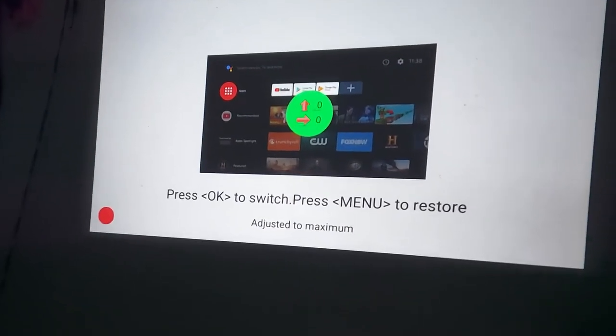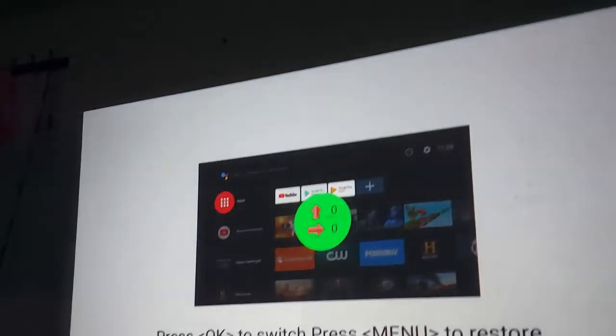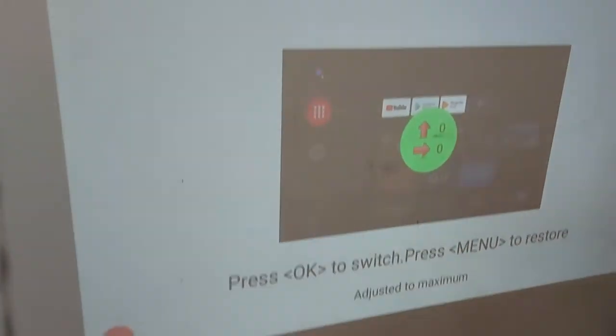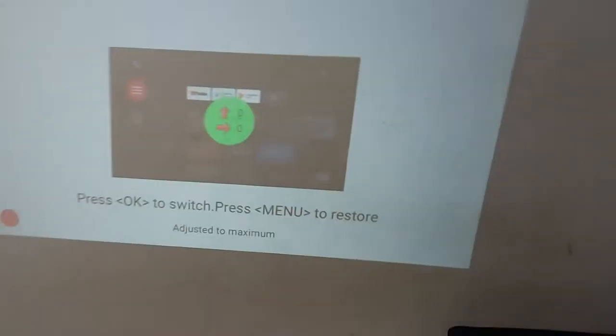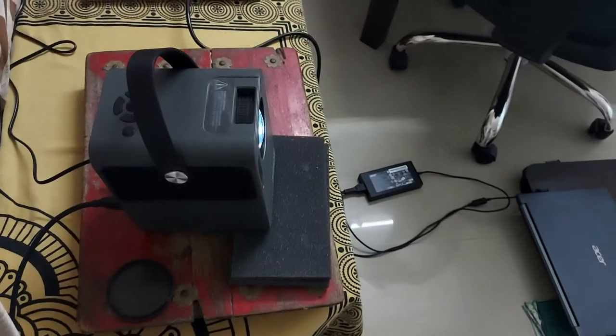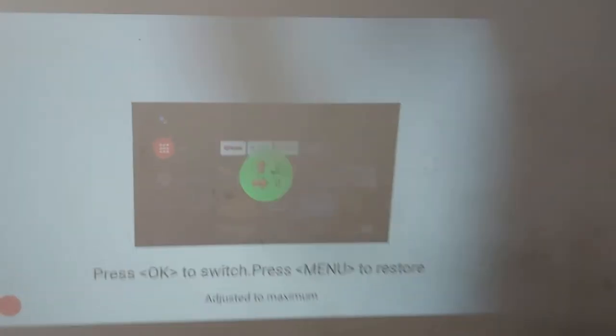If I set it to default, this is how big it gets — it covers my entire wall basically. The brightness is good because the lights are off. If I turn on the lights you can see the difference. This is how big the wall is, and this is how big the current projection is when I place the projector here — the screen gets quite large.